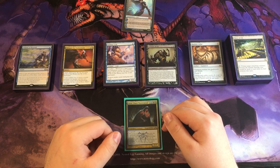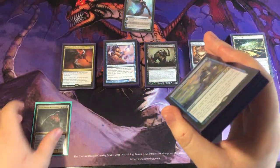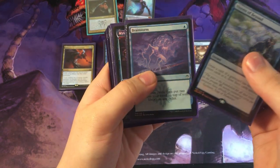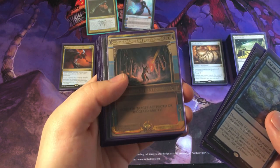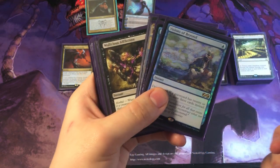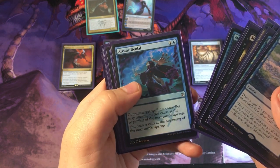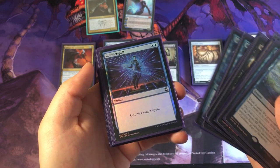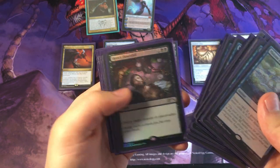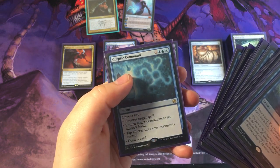I have everything organized by its different types, so we're going to start over here at the instants. Got a pretty fat stack of instants. Visions of Beyond, Brainstorm, Mystical Tutor, Dispel, Vampiric Tutor — organized by mana cost, cheapest in the front. Malicious Affliction, Go for the Throat, Mission Briefing, Arcane Denial, Counterspell, Mana Drain, Cyclonic Rift, Hero's Downfall, Disallow, Psychic Strike, Weird, Force of Negation, Cryptic Command.